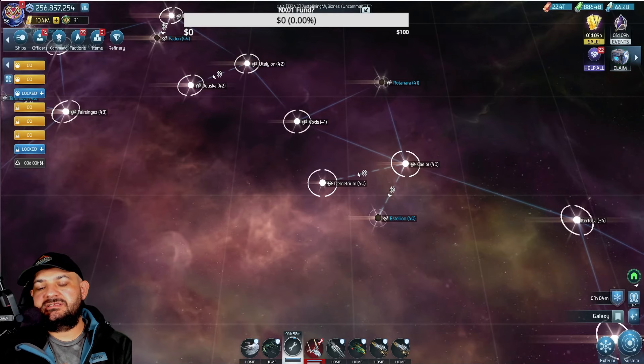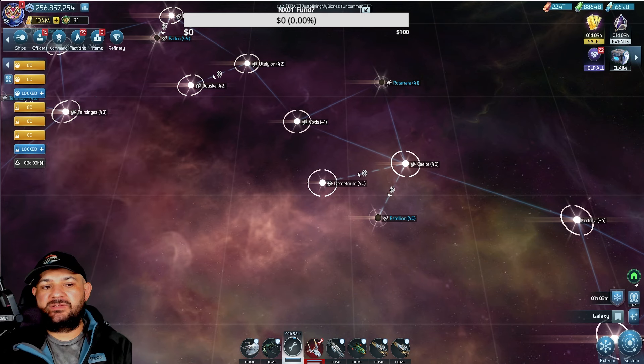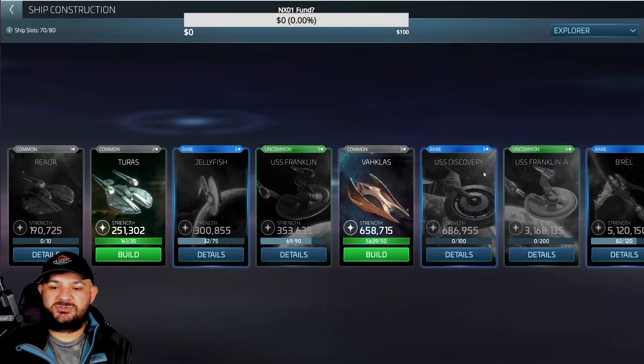Hey, what is it everybody? This is your boy NoOneShall, coming at you with yet another Star Trek video. Today we actually build the Enterprise-A. Let's go take a look, because I earned it over time and I might as well build it since I can, so we'll go to the Explorers.